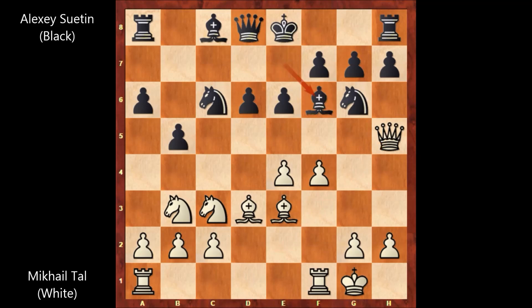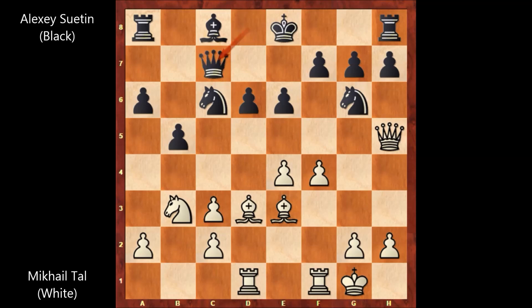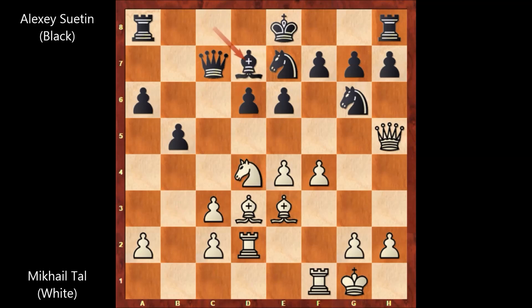Bishop to e7 — black wants to castle. Queen to h5 by Tal, activating the queen. Bishop to f6, maybe attacking the knight and threatening to damage the pawn structure, but Tal doesn't care. He played rook from a to d1, bishop takes on c3 capturing the knight, b takes on c3 damaging the pawn structure. Queen to c7 by Suetin, rook to d2 — a rook lift by Tal. Knight from c7, knight to d4, bishop to d7, and Tal played f5, attacking the knight.